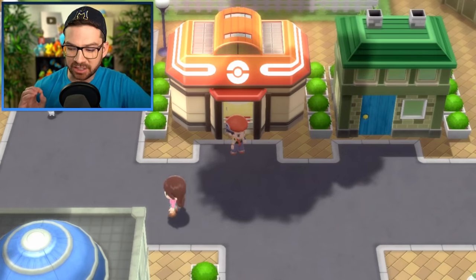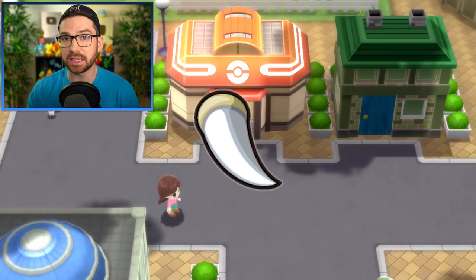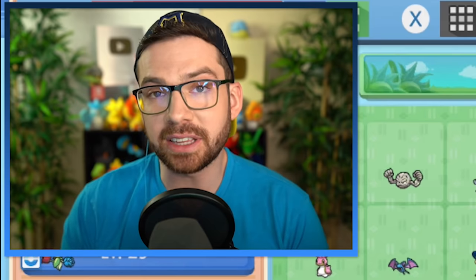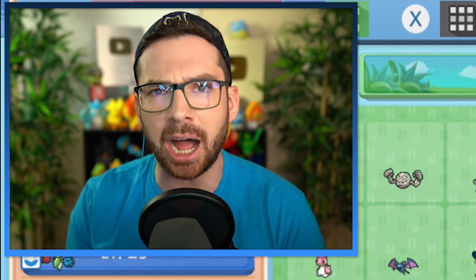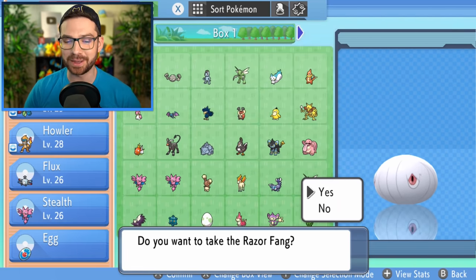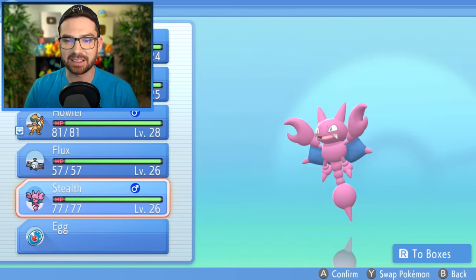I have terrible news. Gliscor has been the one Pokémon I've been extremely set on using in this playthrough, but the Razor Fang — the item necessary to evolve Gligar into Gliscor — can only be obtained after you beat the Pokémon League. They put it in the same place as Diamond and Pearl, but it made sense there because you couldn't get Gligar before the League. In Platinum you could get Gligar before the League. Here where you can find Gligar early, they put the Razor Fang after the League. It's frankly an idiotic game design decision — but I will not let this injustice slide.